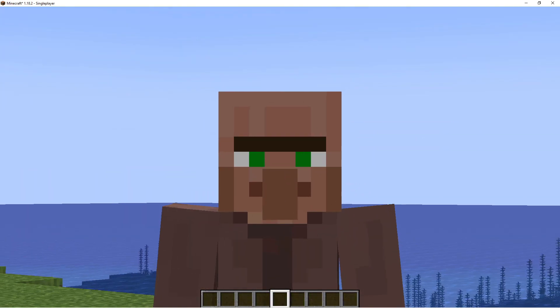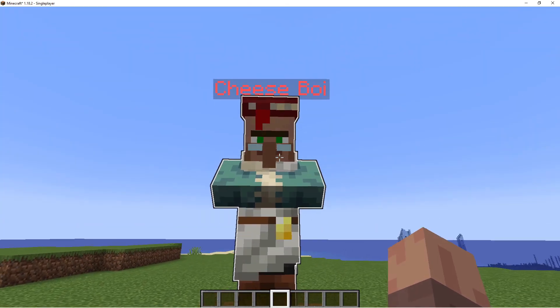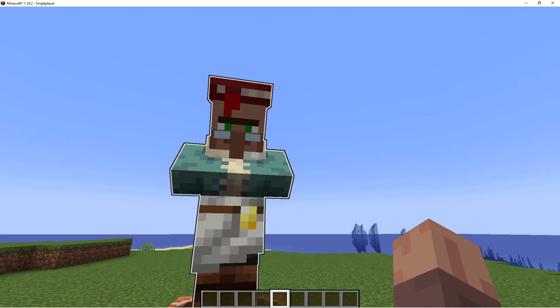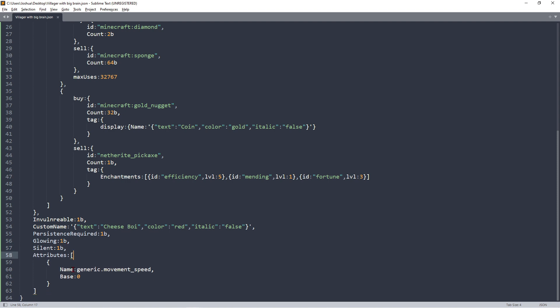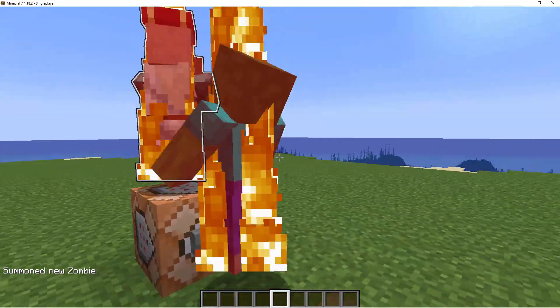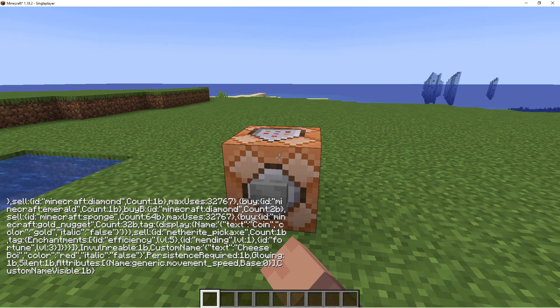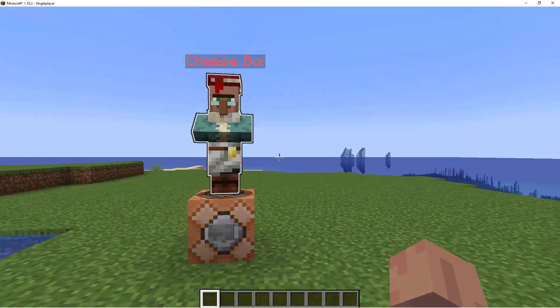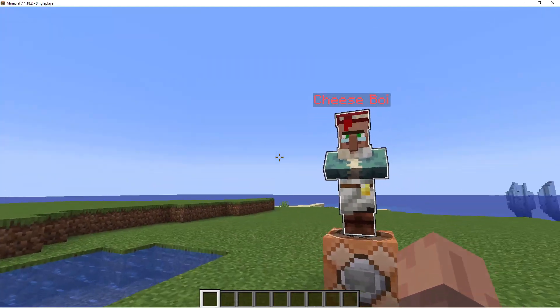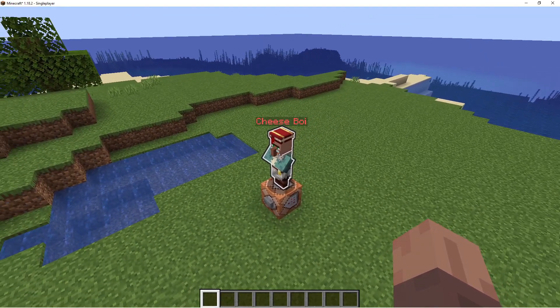The name tag only appears when your cursor is over the entity. To make it always visible, after the attributes closing bracket add a comma, then the last tag: CustomNameVisible 1b. Now when you spawn in the villager, his name tag is always visible whether or not your cursor is on it. And that is a complete villager with custom tags.